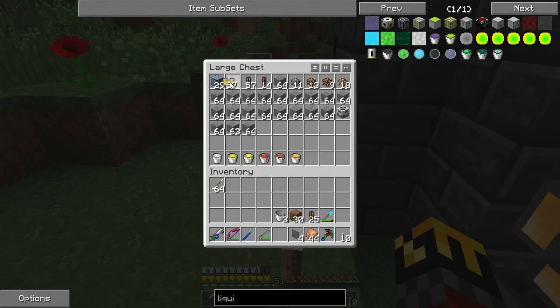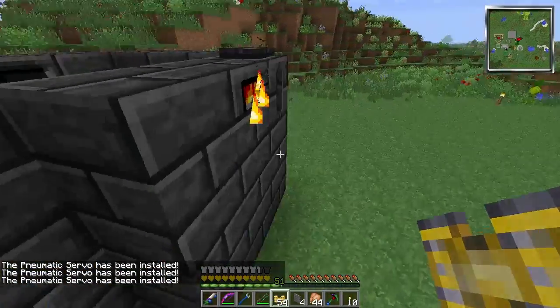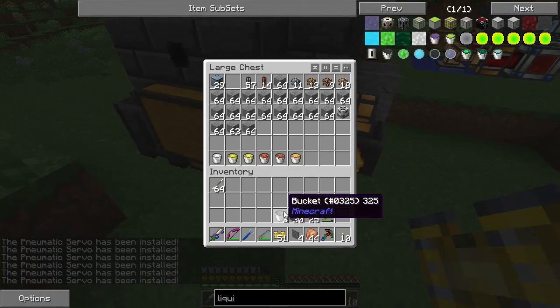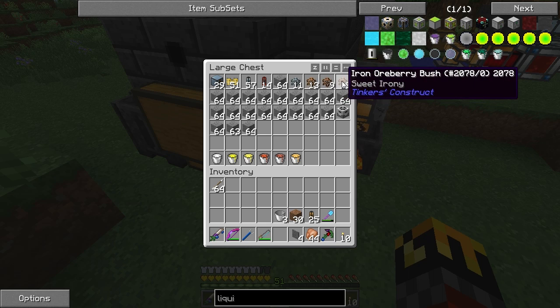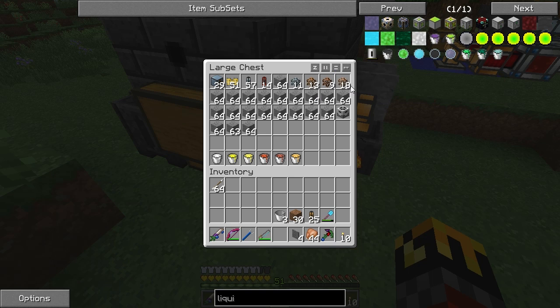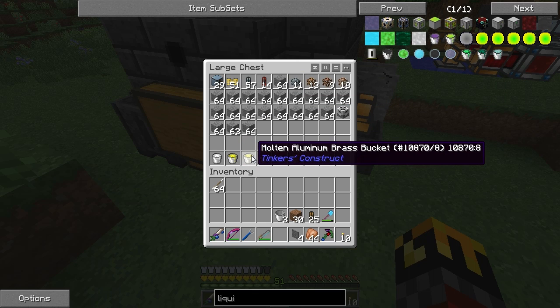I need the pneumatic servos — I need to put a pneumatic servo in each and every one of these, but conveniently I only need six. I need the six different types of metals: aluminum, copper, tin, iron — I don't have gold. There is one thing we do have to worry about: the combination of iron and aluminum. Two parts iron to one part aluminum makes aluminum brass, and it is possible to get aluminum brass in this system, so we have to take it into account.